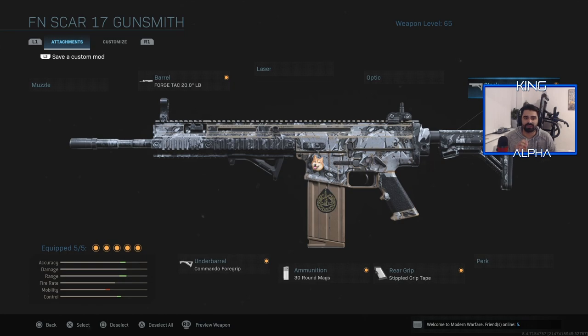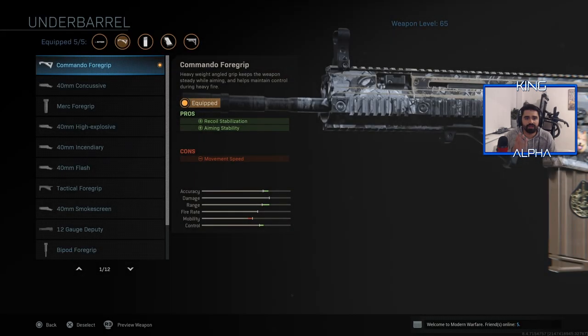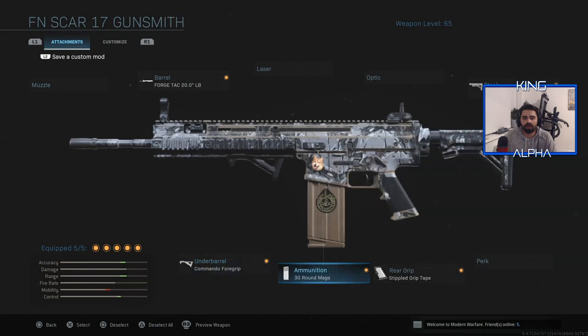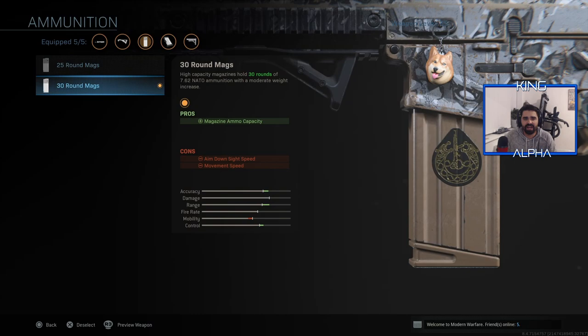I found a good class — it was a pain, it was very hard, but I have the Forge Tac 20 barrel. The damage range gets increased, bullet velocity, recoil control — you do lose aim down sight speed and movement speed. Coming over here, Commando Four Grip: you get recoil stabilization and aiming stability, which is very good. I found this one better than all of the other grips and it just works perfectly with the class in general. Then you've got 30 round mags.